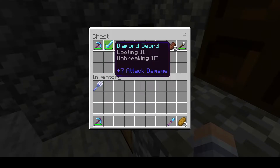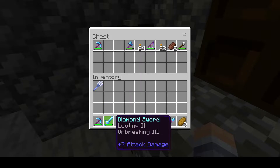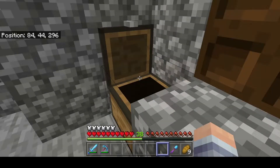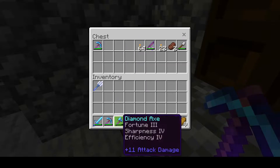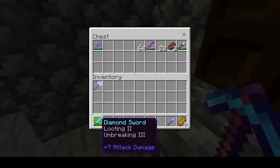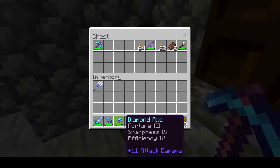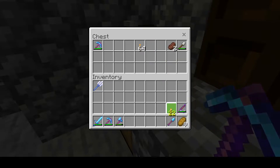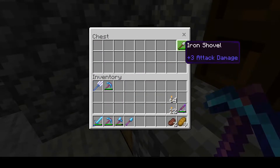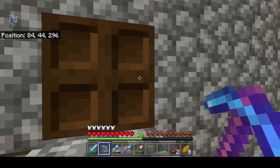Looting 3 — Looting 2, sorry — and Unbreaking on my hand. And this is the best one I got: Fortune 3, Sharpness 4, Efficiency 4 — a really good axe. I'll probably end up using it more than the sword. I want Smite on the sword to one-shot kill zombies and skeletons with a crit, and I want this one to be just Sharpness for a lot of damage. This is my normal fishing rod — I enchanted it with a Level 30 enchant because I didn't want to wait a long time to fish a good one.